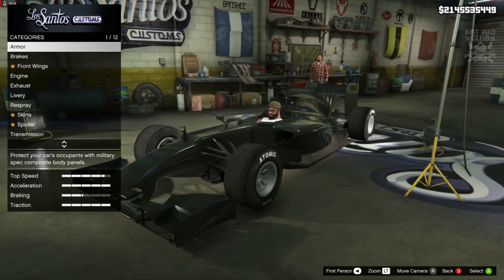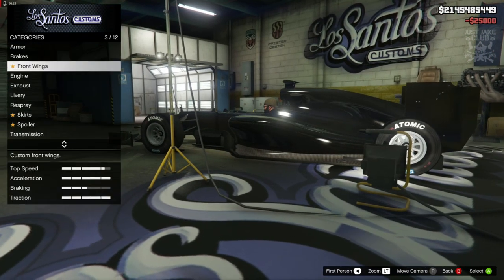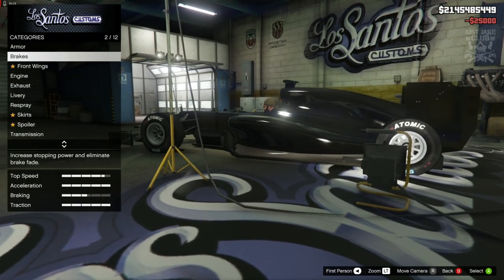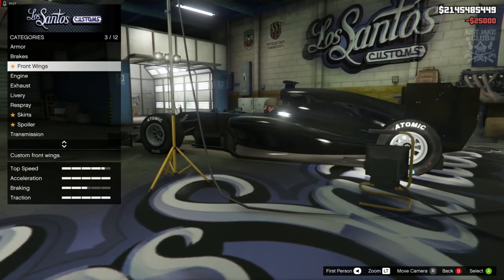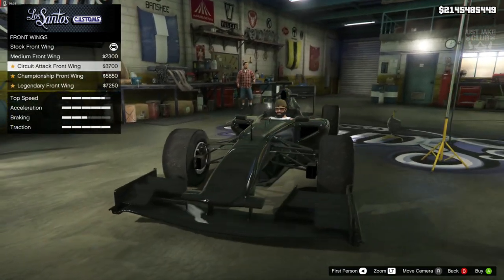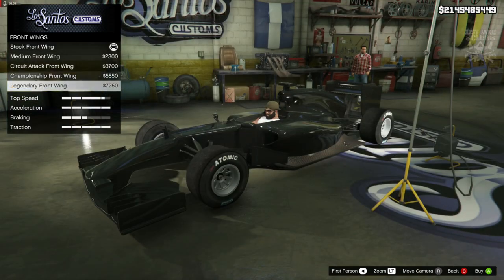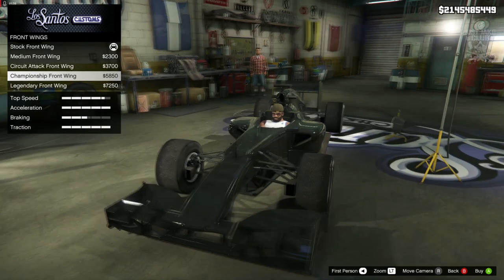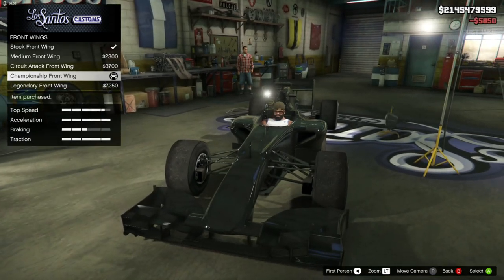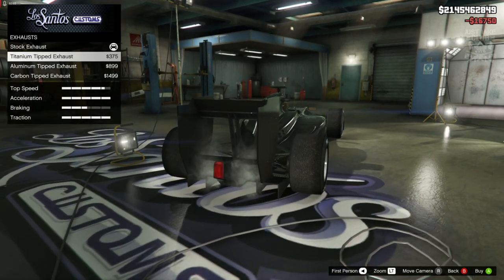So without further ado, let's crack on with the build. Starting with 100% body armor, then we're going to go to the brakes and grab the super brakes — race brakes. We've got the front wing options: medium, circuit attack, championship, and legendary. Legendary is a little bit too far-fetched for me, so we're going with the championship front wing. For the engine we're getting the level 4 engine upgrade, then the exhaust with the titanium tips.